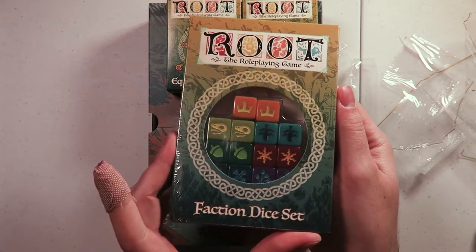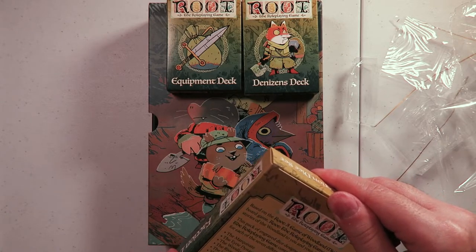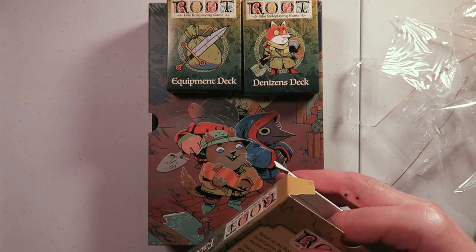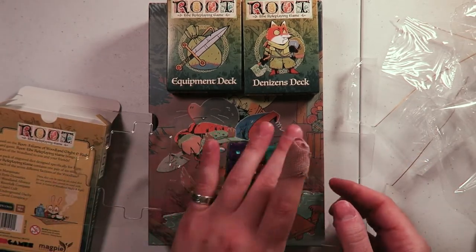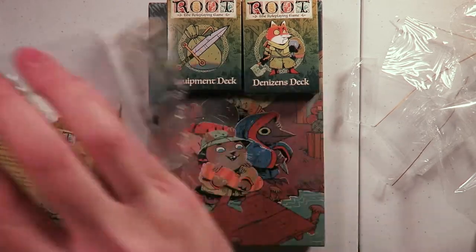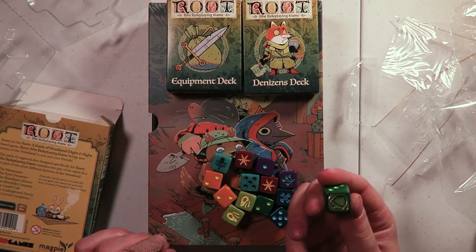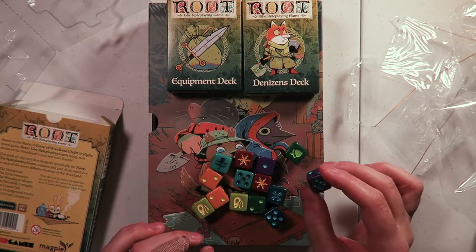Then we got the faction dice set, which is a set of D6s. I believe this is an Apocalypse system game. The faction dice set — one pair of six-sided dice for each of the seven different factions. These can be used as six-sided dice for any game, but can also be used with Root. The game uses D12s, so there we go. We have a full set of dice, and each of them has a special icon on the six side — we got acorns, lizard skulls, some kind of plant symbols, crown.